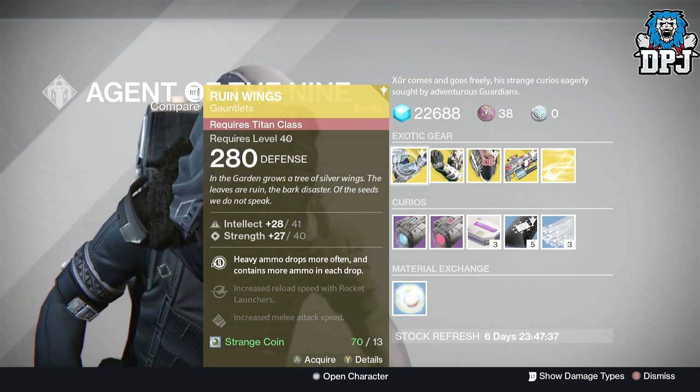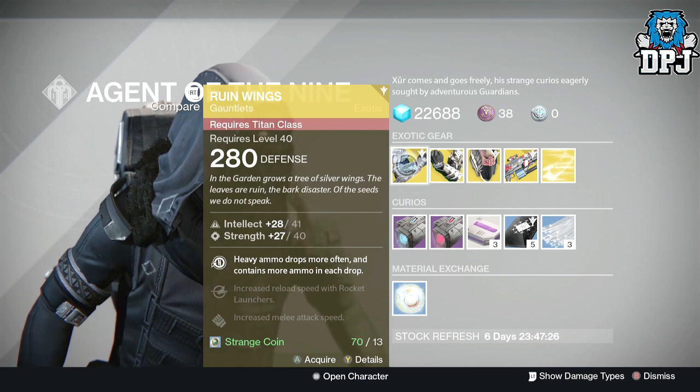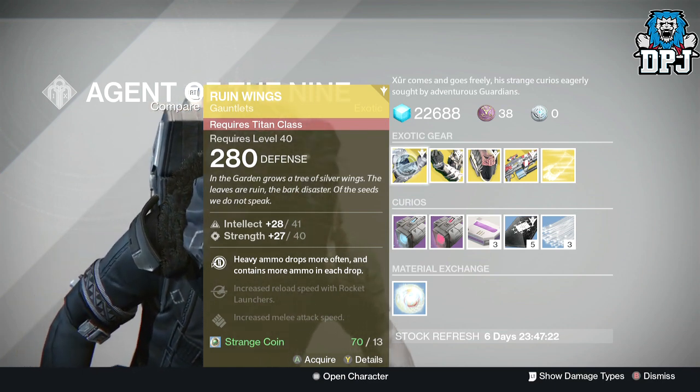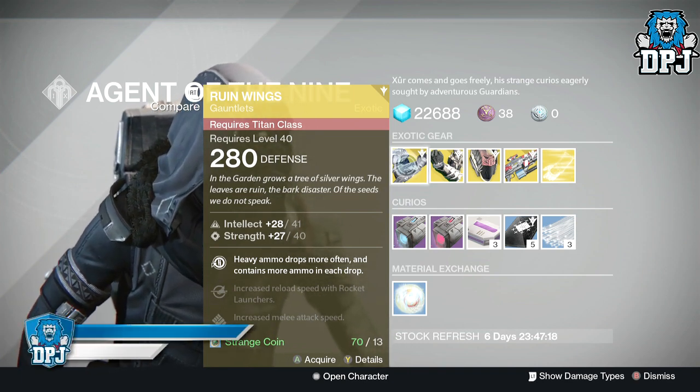We should at least drop at 330 or 335, and when Rise of Iron comes and the light score is increased, we need to see at least a slight increase in the loot that Xur brings as well. But that is it guys — the loot for this week. In my opinion it's one of the worst weeks I've ever seen.